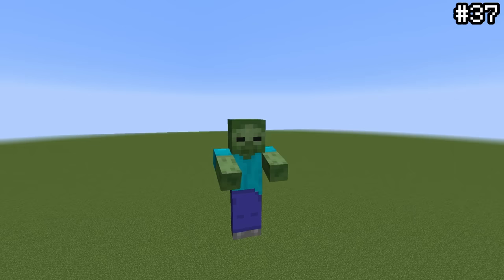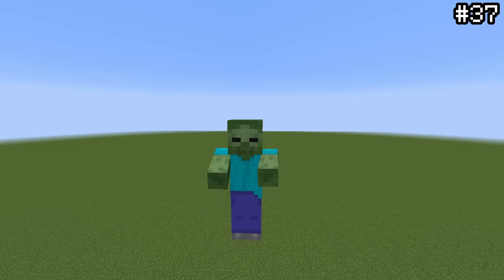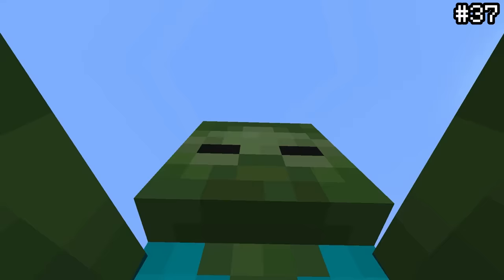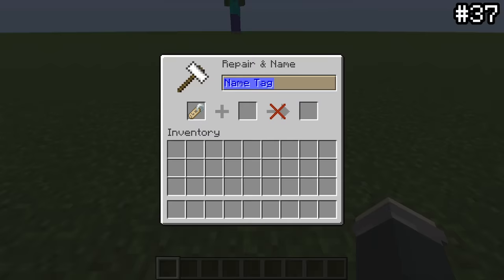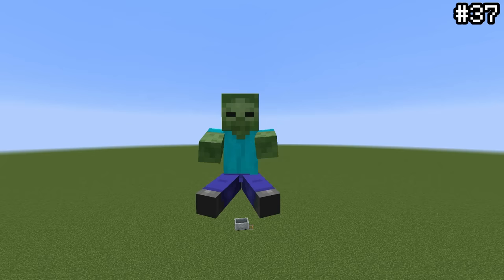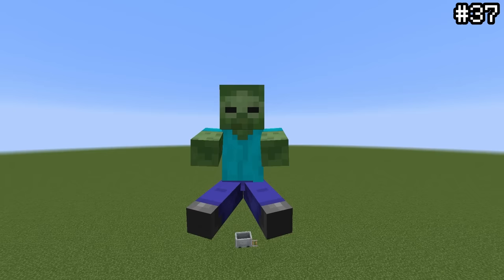Giants are pretty weird mobs — they've been removed from the game, added back, and can't spawn naturally without commands. What you might not know is how much more broken they actually are. If you try to name a giant, its name will not appear above it like a normal mob, but instead inside of its head. If you try to fit one of these big guys in a minecart, it'll hover well over the tracks. They also make the same hurt noise as the player, making you wonder what happened to the developers when designing this mob.